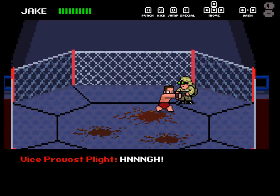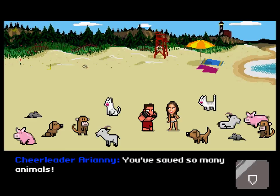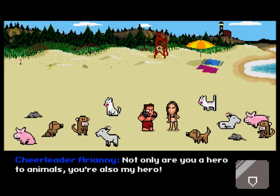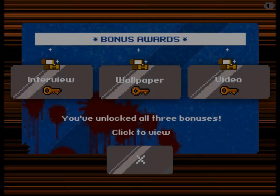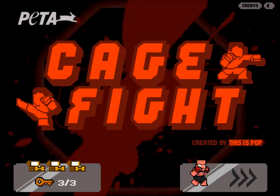Looks like you are the last enemy. There we go. Congratulations on knocking out animal abuse. You've saved so many animals. 'I still need to share what's going on behind closed laboratory doors — the public must know.' 'Not only are you a hero of the animals, you're also my hero.' You saved six monkeys from being poisoned, six rats from being given brain tumors, 30 knockouts, 180 combos. And it sends you right back to the start. Well, that's it for this — see you next time, bye-bye.